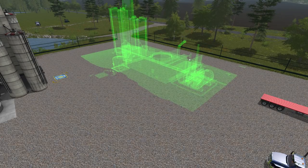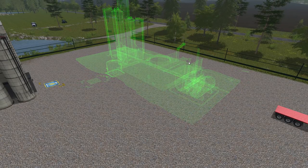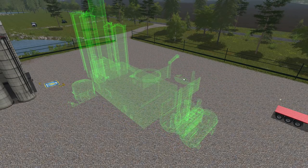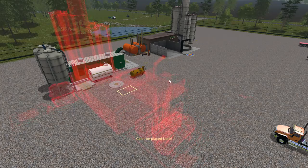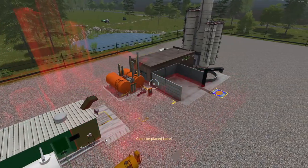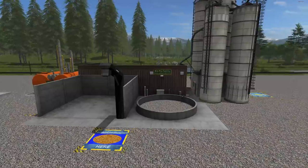One important thing about this placeable: when you're setting it up, you need access to all four sides of it. If you need to put it up against something, just leave a little room in the back so you can drive through, because you will need access to all four sides. The biofuel plant can go up against a wall — you can just back in there if you want.